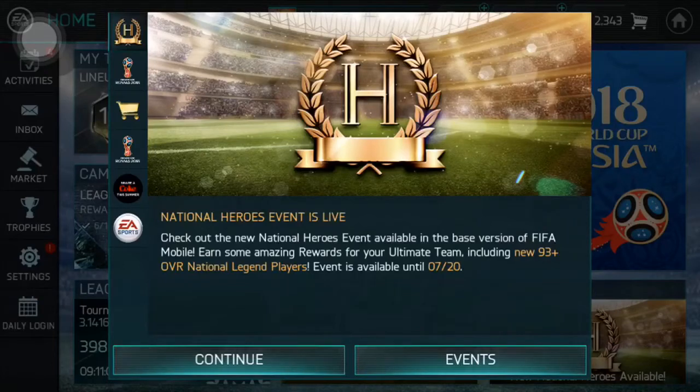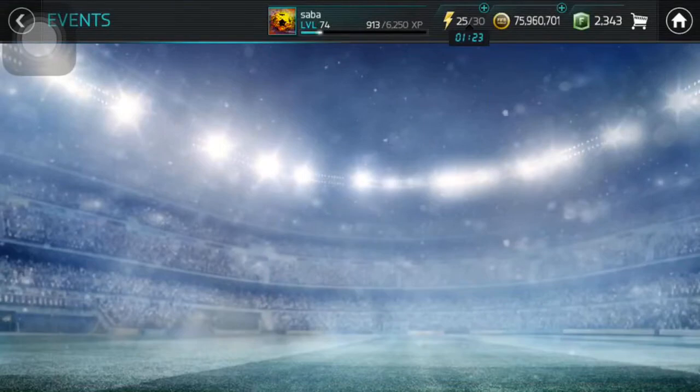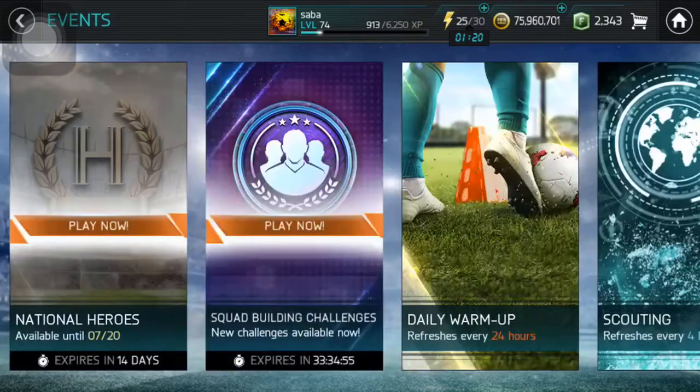Hi guys, how is it going? I'm Saba and today the National Heroes event is live in FIFA Mobile. We will break down this event and then I'm gonna open the Program Player's Pack that is worth 1.5 million coins to see what I can get. Of course it's not worth it, but I still want to see what we can get.